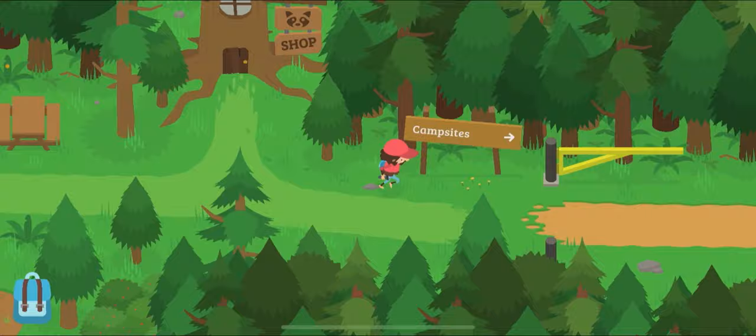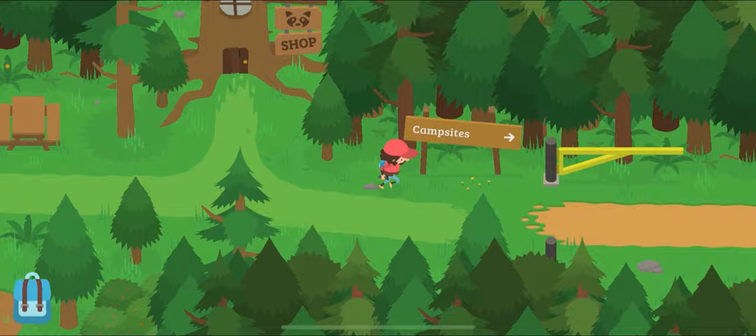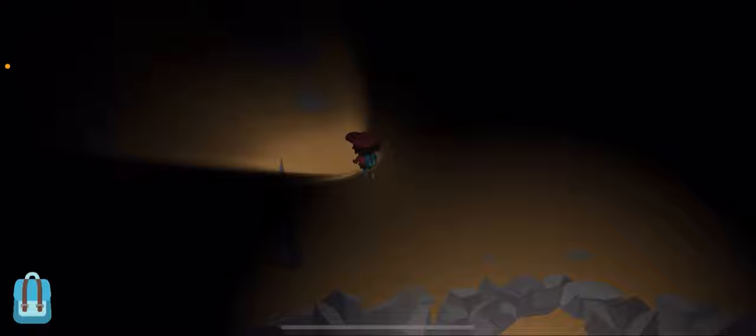Yeah, I know what the flashlight does, let me go ahead and buy it. Alright, so now I can finally go in the cave. Finally. Let's go. Ladies and gentlemen, I have finally made it to the cave. And like the guide says, I just gotta explore. That's all I gotta do.